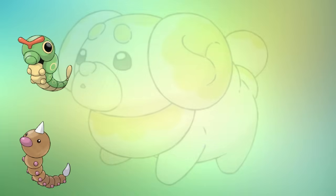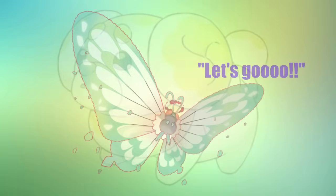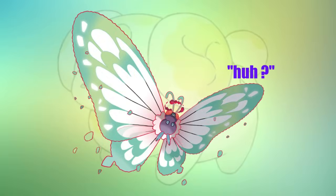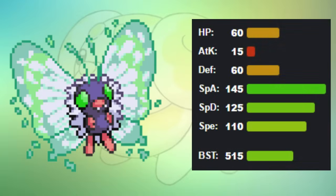It wasn't fair that Butterfree's Generation 1 counterpart got a Mega and it was left with nothing. Eventually it got a Gigantamax form, but only for three turns, and it didn't make much of an impact. But instead of letting that form fade away, it has been brought back and has finally given Butterfree a proper Mega form. With a slight boost to its base form stats, Mega Butterfree sits at 515 base stat total, with incredible Special Attack and Special Defense sitting at 145 and 125 respectively.